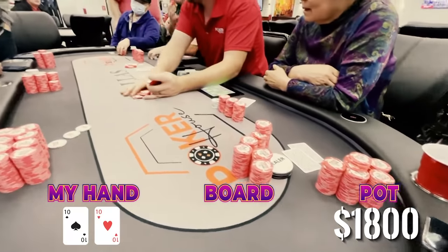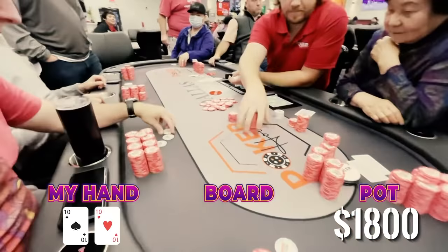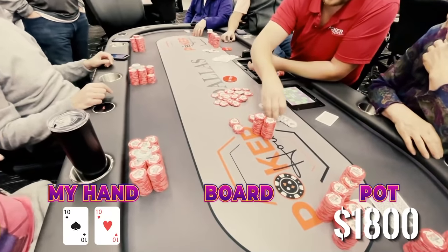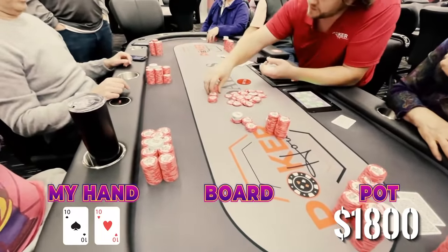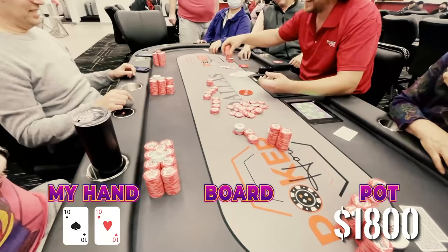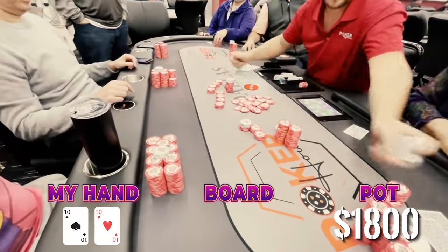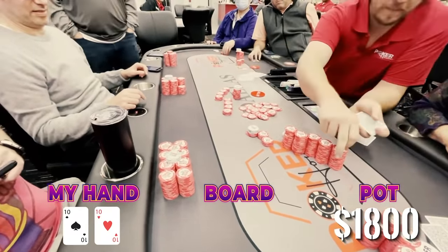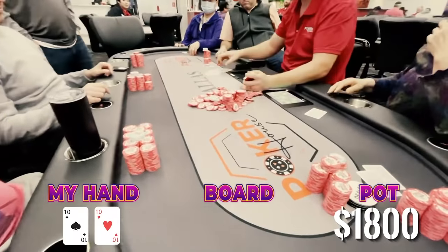The blind straddler ended up going all-in — he was sitting with a thousand. Mama's got about $315-$325 invested. Make that $275, and the other guy down there has about $600. We're pretty sure mama has the best hand here. The blind straddler can have anything. And this is a one-two game by the way — this is not a very big stakes game. This is your average beginner level game in Texas, but these players are just not afraid to put money in and get stacks in. The dealer had to use both hands to shuffle these chips around.